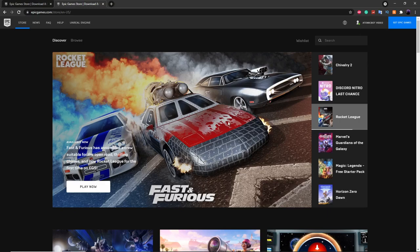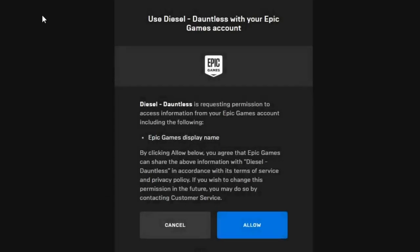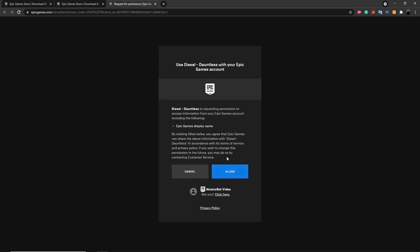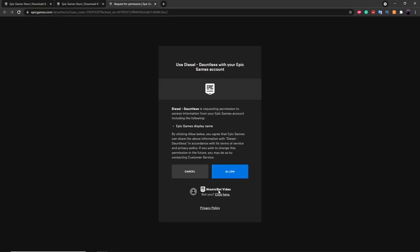Once you've made sure that you're logged into Epic Games, go back over to Discord and click on the second link. This will send you to a page that says 'Use Diesel Dauntless with your Epic Games account.' Before you click allow, make sure you're logged into the correct alt account — not your main — and then click allow.